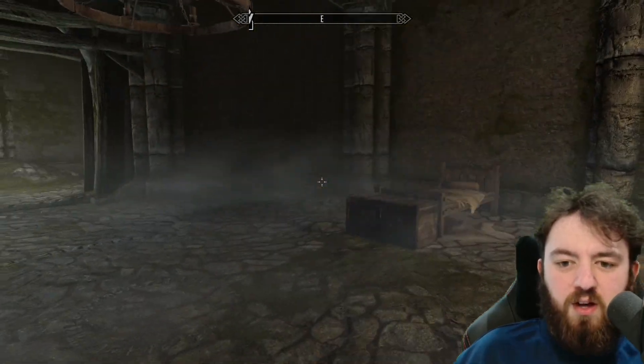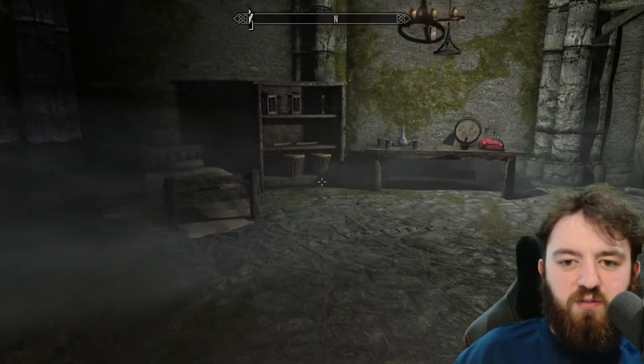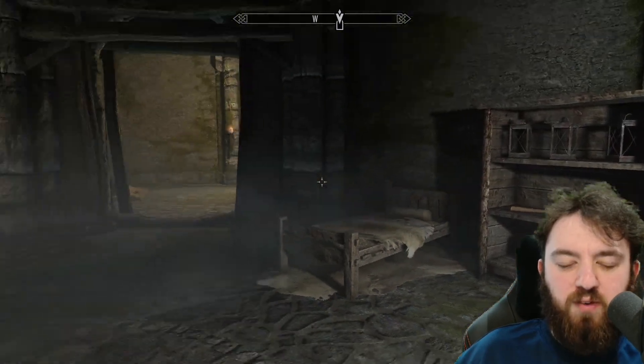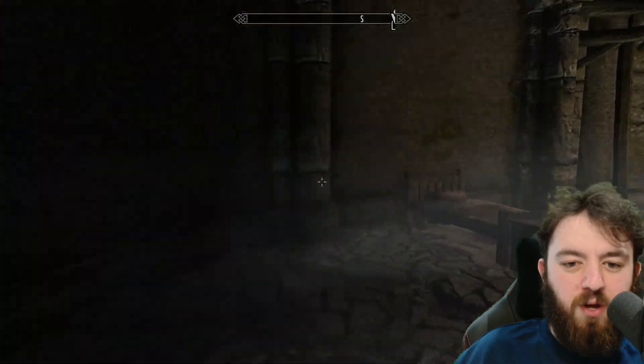Going into here, another wee bedroom chamber — several chests, items, and potions just littered about the place. Be sure to grab absolutely everything, and there's a wee tomato soup for your trouble as well.